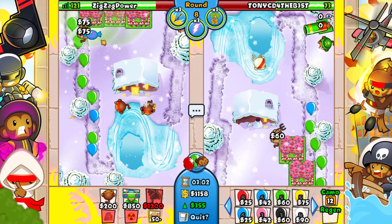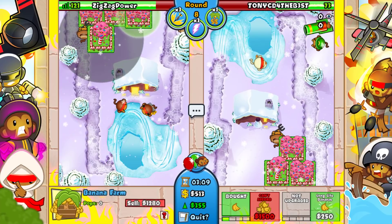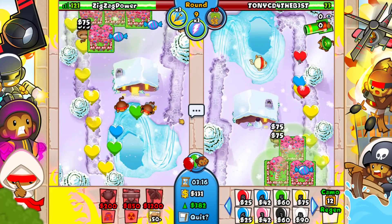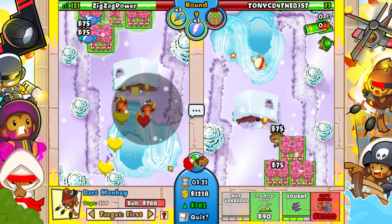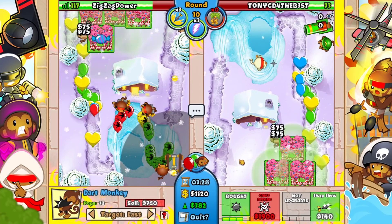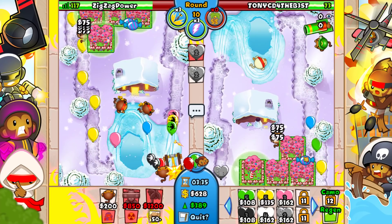Round nine we just want to use our last dual eco boost. My farms are quite amazing right now — just look at this. Round nine, let's use the dual eco boost, get as much money as possible. I can go for one more plantation here. I'm going to go for the triple dart targeting both first just to stay safe, then go for my jug. He starts sending pinks — interesting, that's a very weird time to rush me.